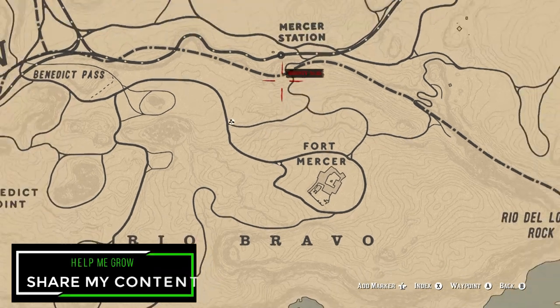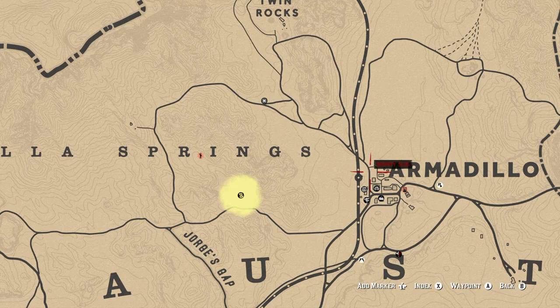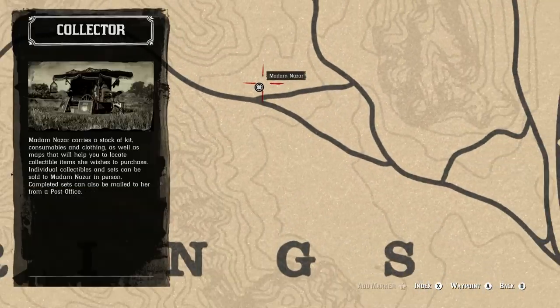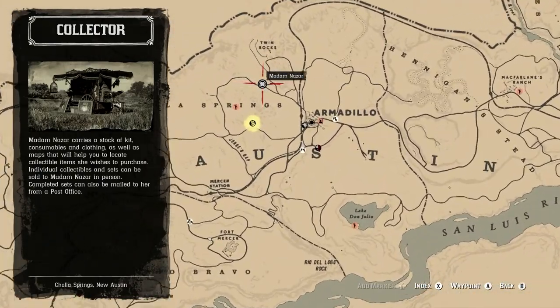Let's get started and show you exactly where you can find Madame Nazar for today. She is located just outside of Armadillo — that would be your fast travel location of choice today — just south of Twin Rocks. Here's her exact location, technically in Cholla Springs.